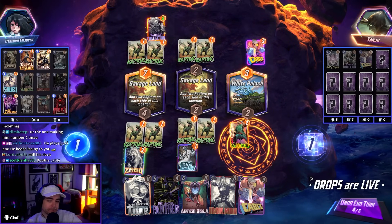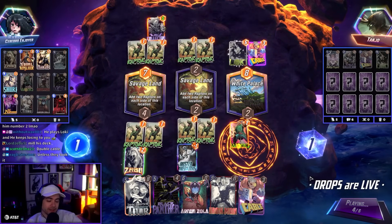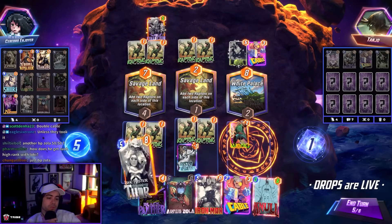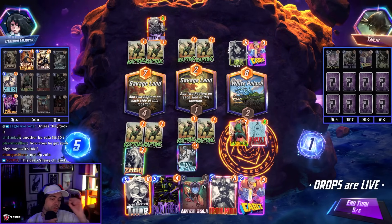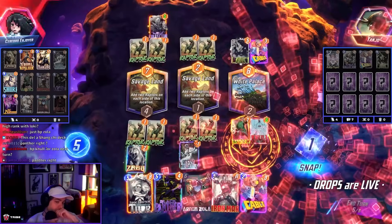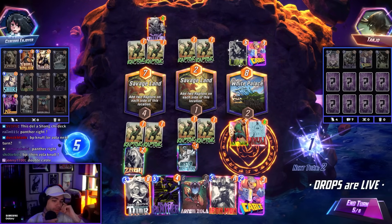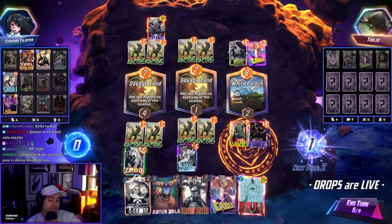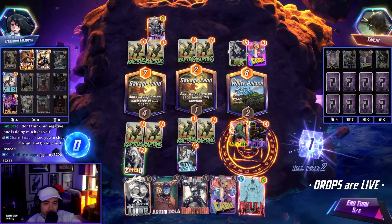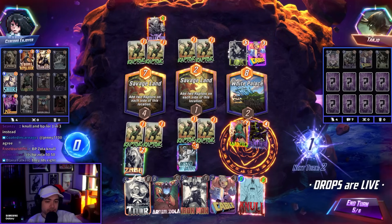Double Cable. The Double Savage Land is kind of gross. I got six cards. This would pull nothing. This is so weird — Null into Arnim? I could also just BP right. BP. Null Zola last turn. They probably go with Deathstrike right. And I think Null is going to be larger.